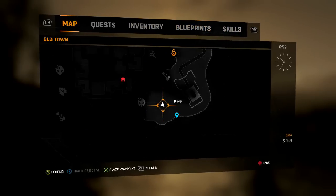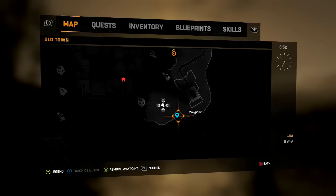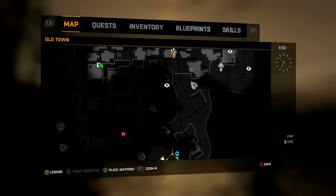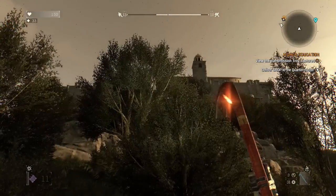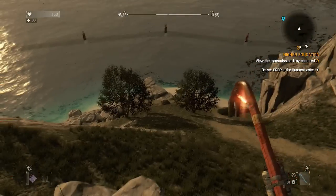The second stone is right here on the map. It's next to a museum — in the back of the museum, on the edge of the beach. You want to go down here to the beach area by the museum.